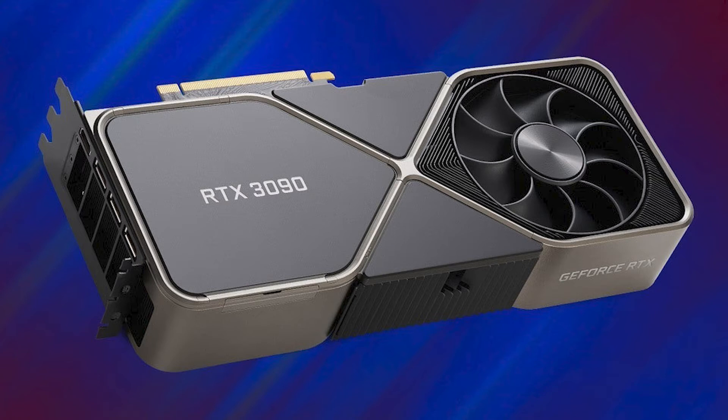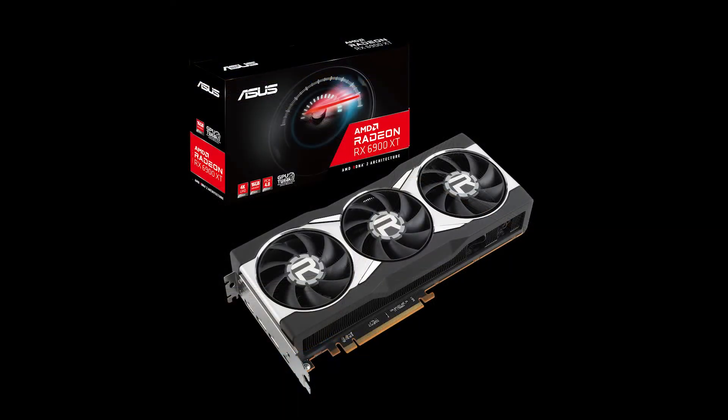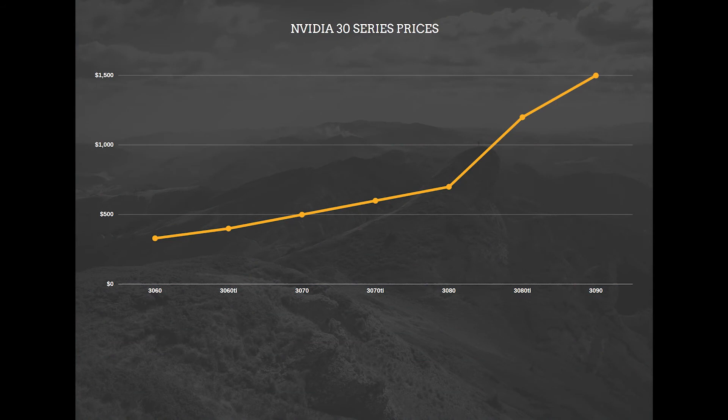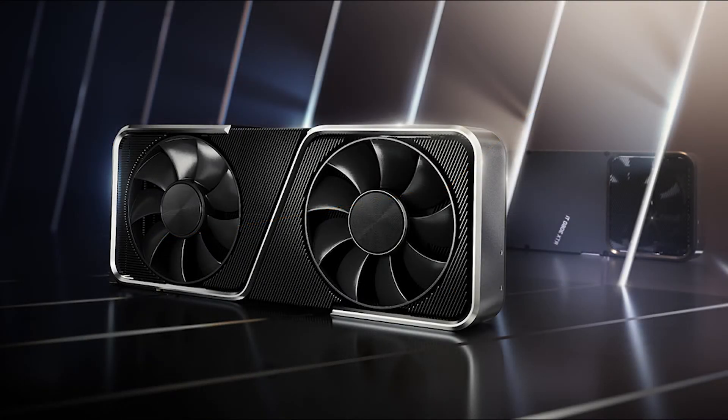The RTX 3090 comes with 24GB of double-speed GDDR6X memory. AMD offers the 16GB Radeon RX 6900 XT for anything up to £1,000 less, but I cannot in good conscience recommend any AMD card to a 3D enthusiast. The performance-to-price graph for the Nvidia 30 series is mostly as you'd expect — you spend more per CUDA core — but it's not linear, with the flagship 3090 costing 50% more per core than the entry-level 3060. Bizarrely, the entry level 3060 comes with a hefty 12GB, giving perhaps the best bang per buck, especially when the next three cards only have 8GB.